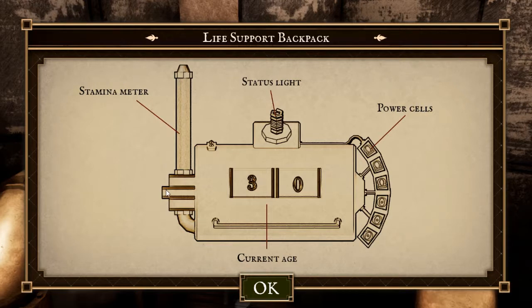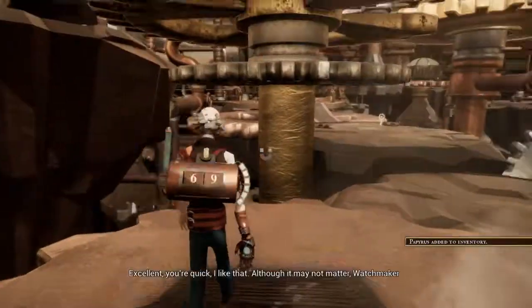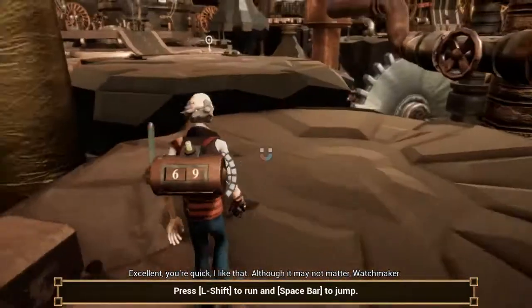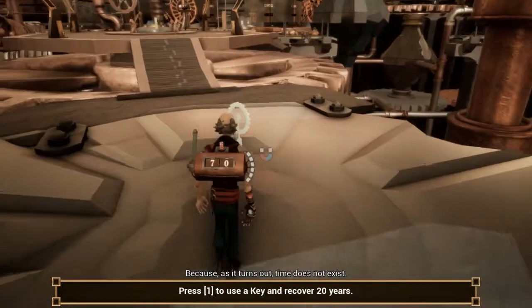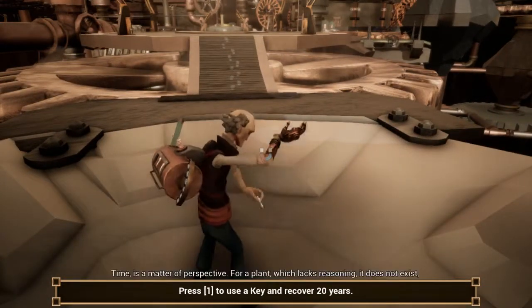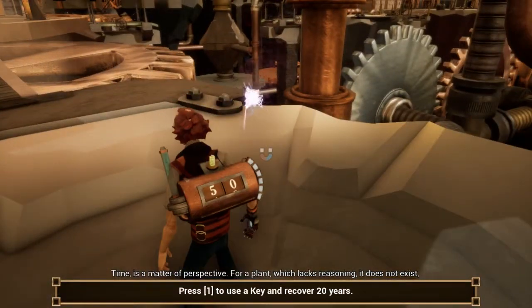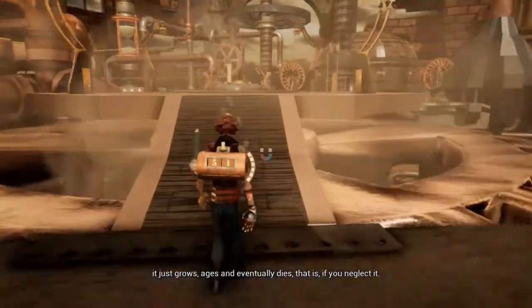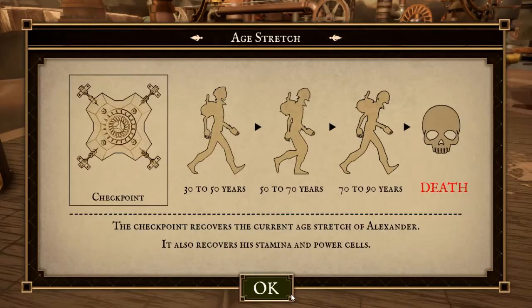Alright, so this is our stamina. This is our status life. This is our power soul. This is our current age. So we're aging pretty quickly too. I'm not in my 50s... okay. So if I go past 90, I automatically die?